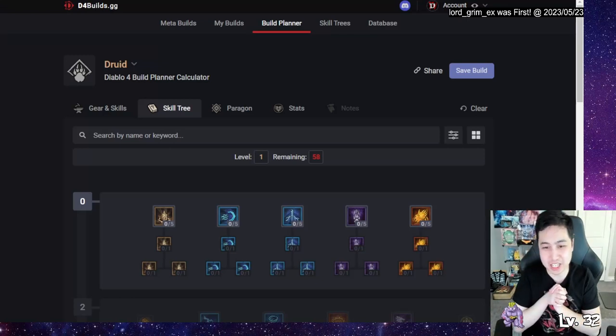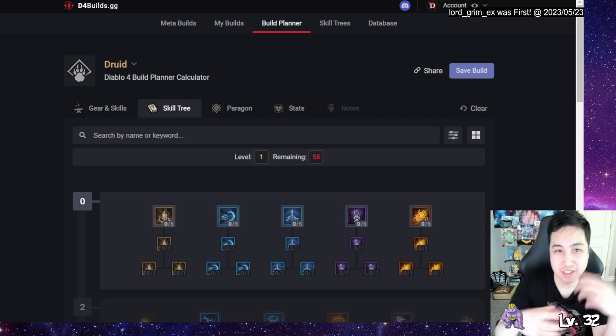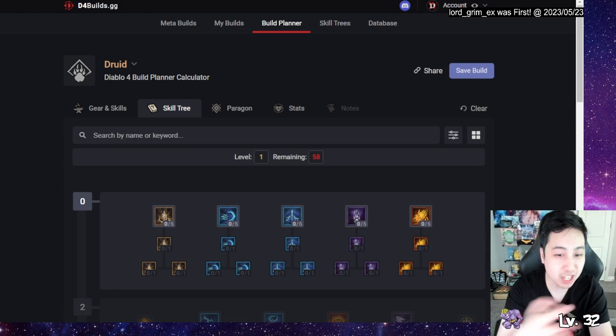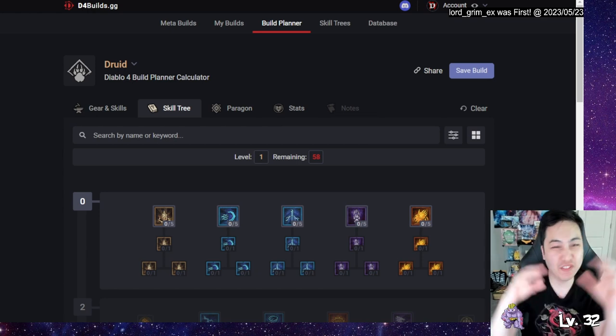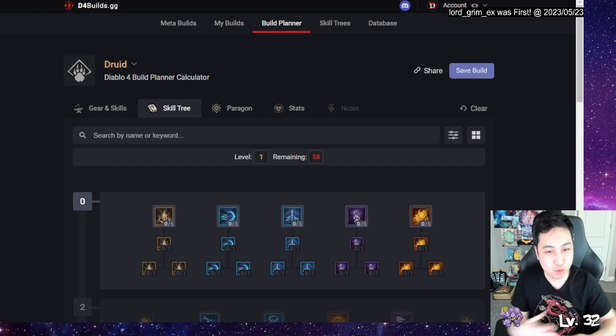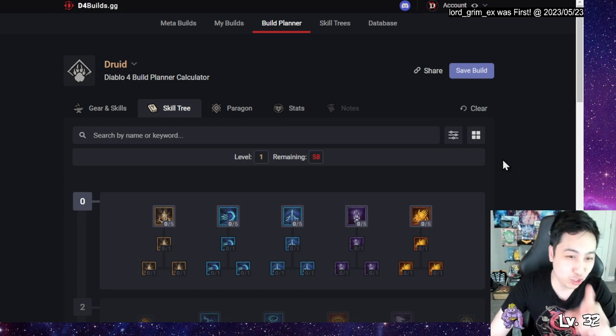Vince Santa here. This is going to be a build plan — if you check out my launch plan video, this is a variation of the early access open beta and surface lamp, so I know it works. It's the most flexible build I can think of; you can do long range, mid range, close range, no problem. Druid is going to be my main class.